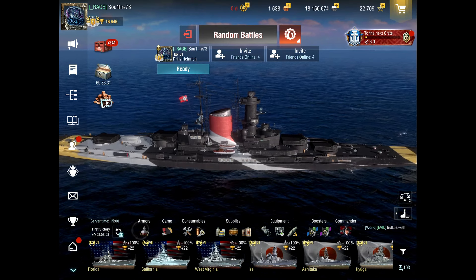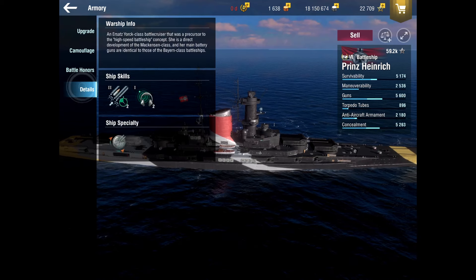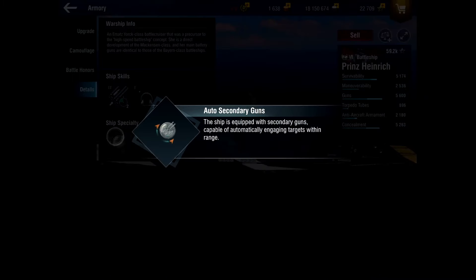Let's talk about the ship real quick. What a silly elite bonus this is — you get the secondary gun specialization, which is the one I chose, getting reload times down on the secondary manuals and autos. Or you get elite torpedo operator, which makes no sense to me since this is a secondary-focused ship. This one gets a secondary overload too — you get two of them, a couple sonar ones, and obviously auto secondaries.